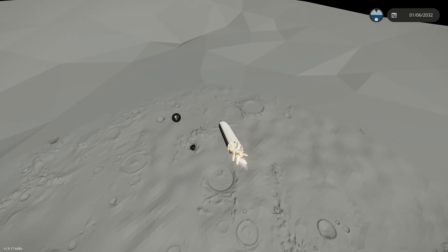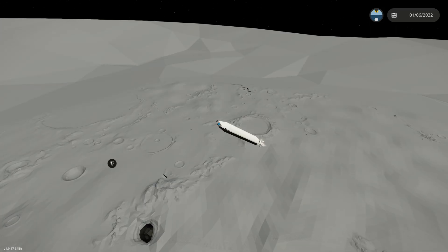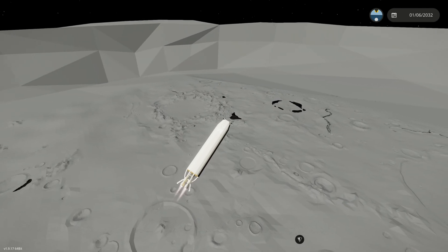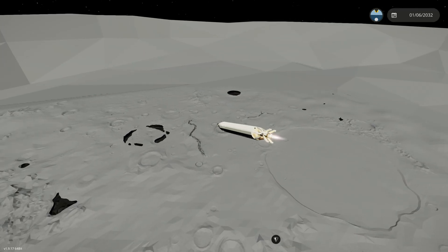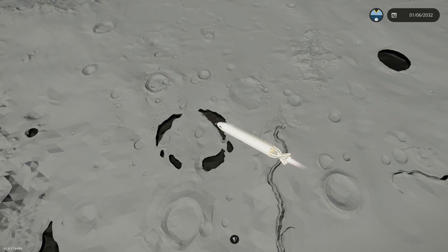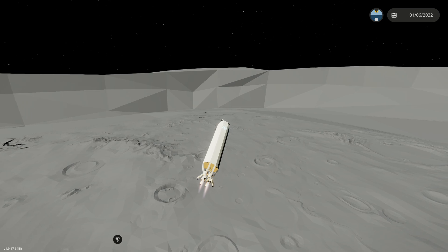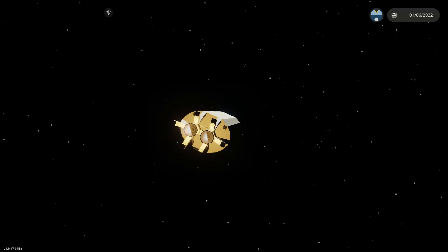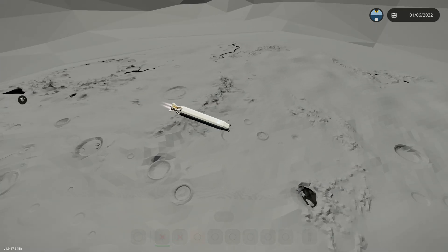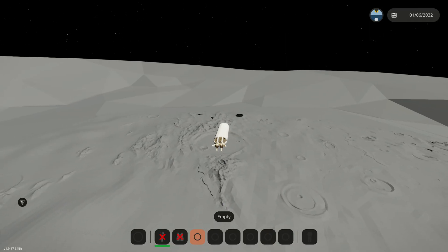I'm going to unlock the emergency eject just in case. I kind of feel like we're really starting to angle down — this is really scary. I think I've kind of regained control. The gravity here is really weird so I've got to be careful. There are a lot of bumps on the ground — this is really not a good area to land. There are cave systems all under this map — let me know if we should explore them in a video with a rover! I'm just looking for a clear spot to land. We're probably going to have to do an emergency ejection to even land this.